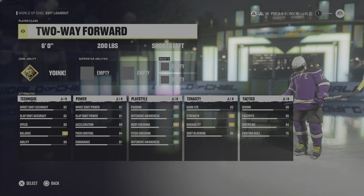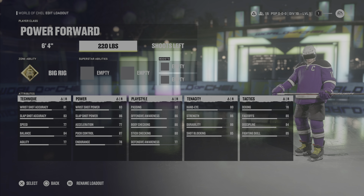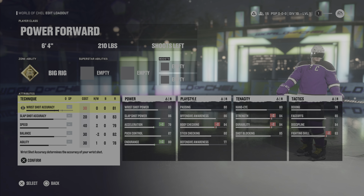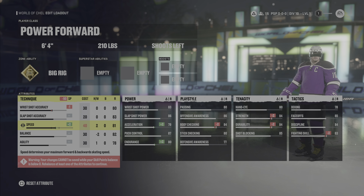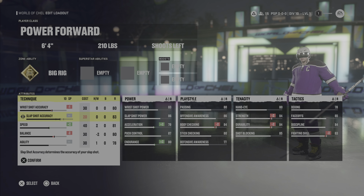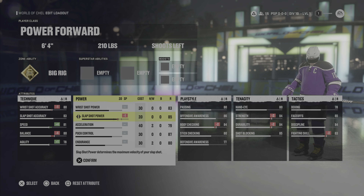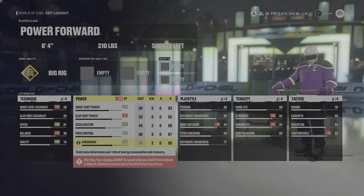Our next one is our heavy build — the power forward. We're going 6 foot 4, 210 pounds this year. Coming down to technique, we knocked wrist shot accuracy down to 80, kept slap shot accuracy at 83, put speed up to 81, balance down to 80, and kept agility at 78. An 81 speed for a 6 foot 4, 210 pound player is actually pretty good. Getting into power, we knocked slap shot power down to 85, acceleration up to 80, puck control kept at 87, and endurance went down by one.